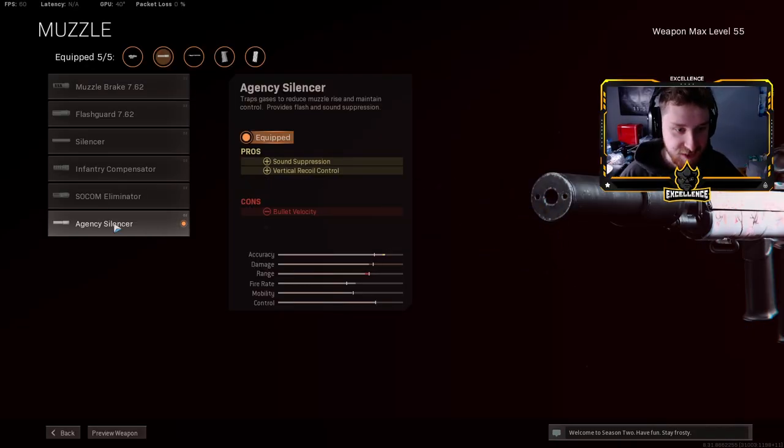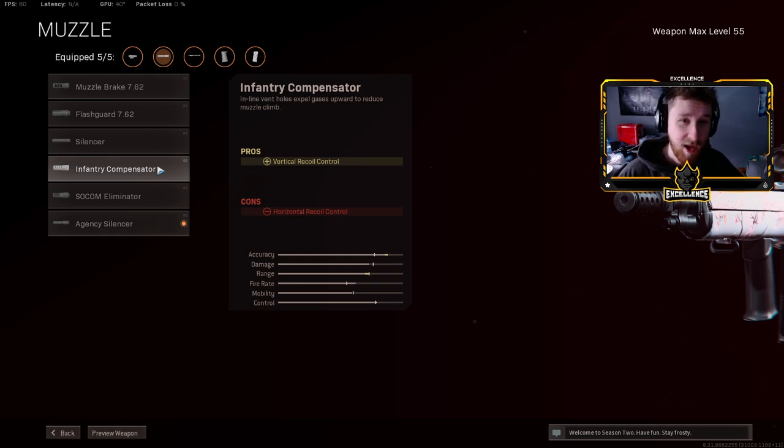In this specific loadout I was using the Agency Silencer. You guys know it is nerfed right now, but they are going to revert it back to what it was before the Season 2 update in Warzone. This is going to be my go-to build after they revert it. If you're looking for a build right now, you can switch the Agency Silencer to the Infantry Compensator, which helps out a little bit — you won't be covered off the minimap, but that's what I can recommend currently.